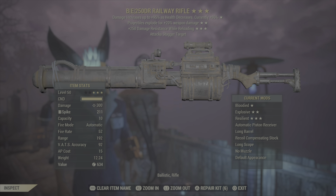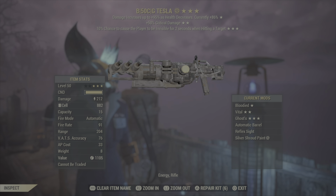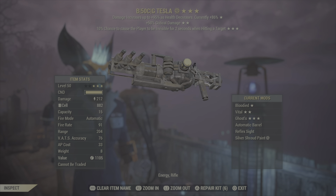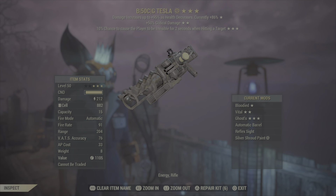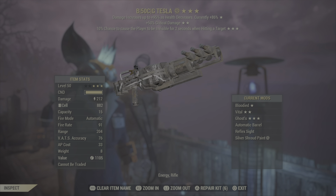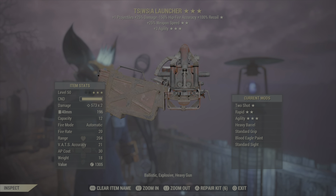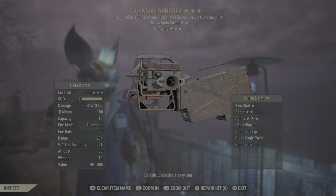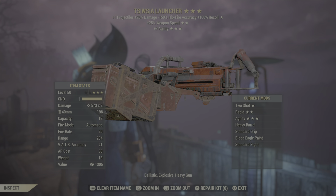A lot of people like quad railway rifles, but I have a bloodied explosive — it's basically my sniper, one-shots most things. Sure it's not a quad but I have fun using it, so that's really all that matters. The next weapon is a bloodied crit damage ghost Tesla. It's just good to have different types of ammo you can shoot if you run out.